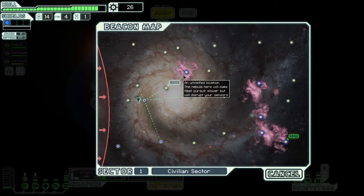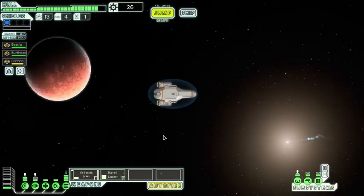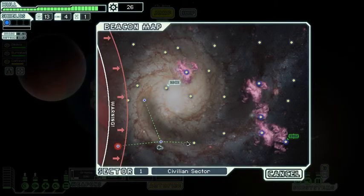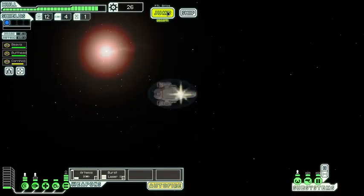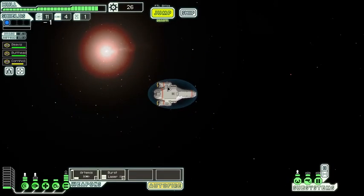We might want to go to the store later but we don't really have any money - got 26 right now. Let's jump to a random place. I probably jumped back to the original place. Let's go here first and then explore - the rebels are closing in, let's visit this area.